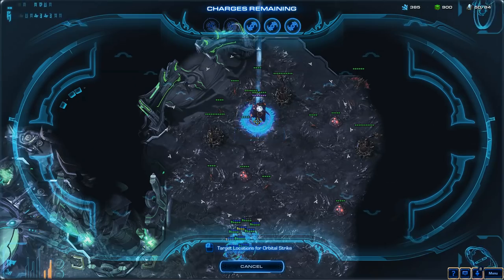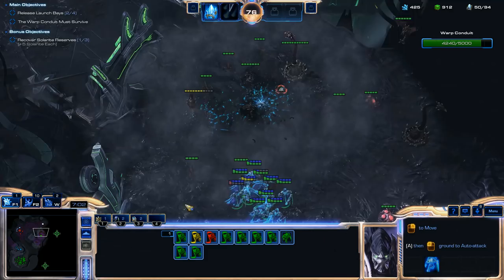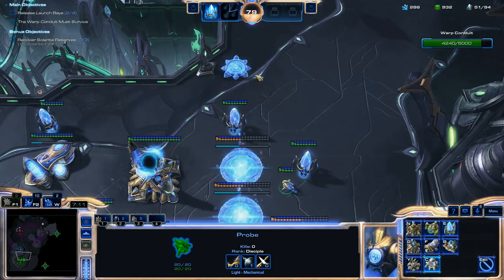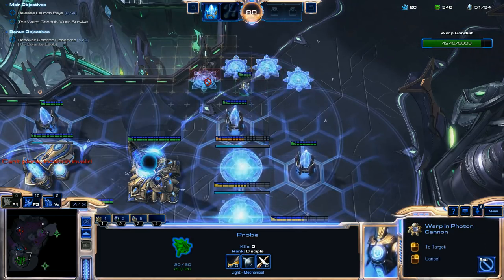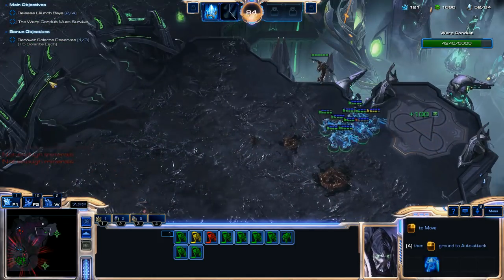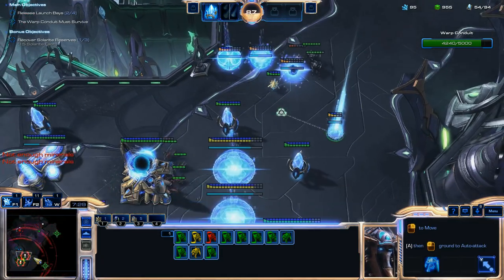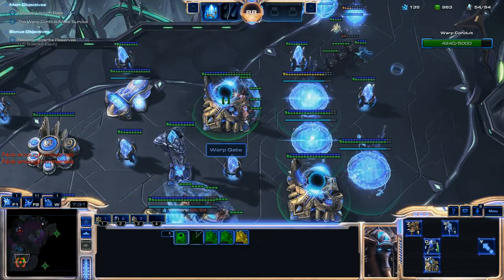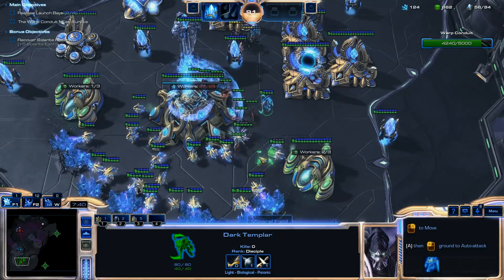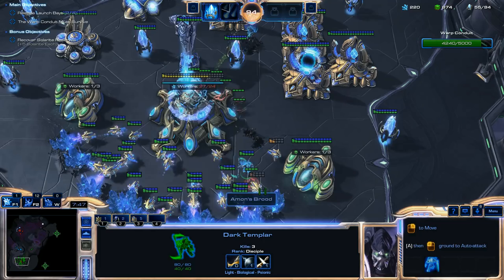For these Overseers, I generally save my Orbital Strikes to destroy those guys. I don't really waste my time building Stalkers to kill Overseers — I just wait until I have enough energy and my cooldown is ready for my Orbital Strikes, and then I destroy those Overseers. No more detection. It works out very well. I highly emphasize maxing out your Solar Light in the Spear of Adun abilities and getting those abilities for the Orbital Strikes — max cooldown, less energy to use it, all the good stuff.